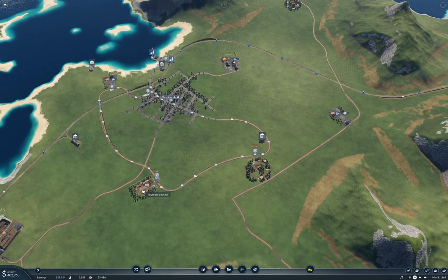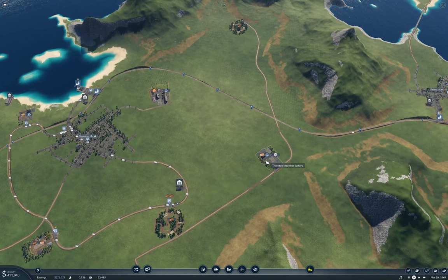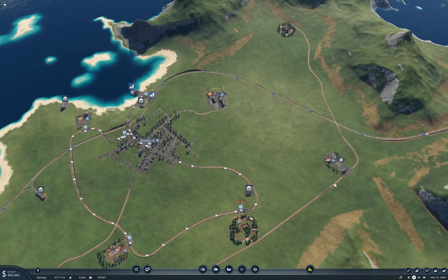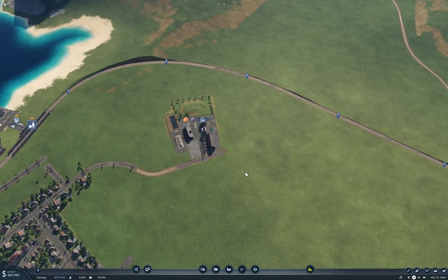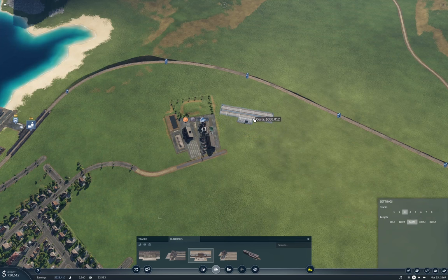I'll need a platform here for plank pickups as well. So I'm going to need three platforms here, although I could potentially just do trucks straight into Thornton. Anyway, I'm going to start out with a cargo station with three platforms here. I could go for shorter stations — I'm not going to. So I'm going to put this in here.